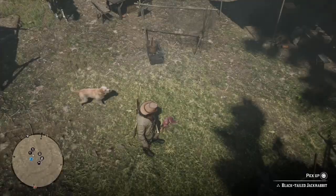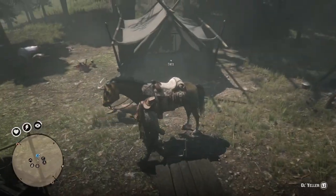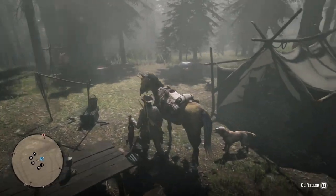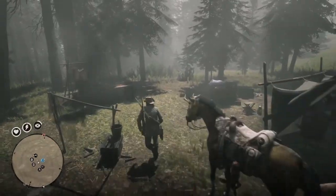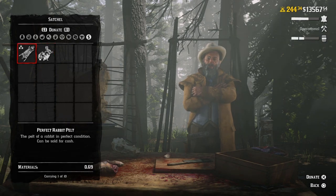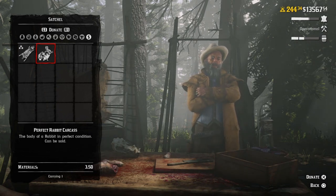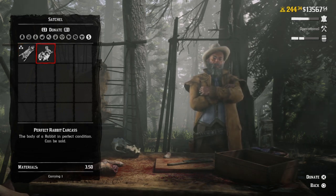Next, let's talk about materials. Something important: don't skin the three-star carcasses. I have a rabbit here that's skinned and one that is not skinned on my horse — both are three stars. When you donate a skinned animal to Cripps it fills up the material bar only a little bit, but the whole carcass, not skinned, will fill it up way more, as you can see right there.